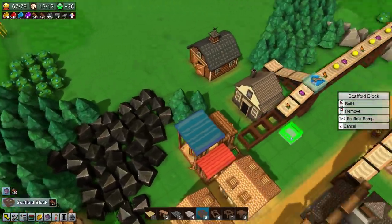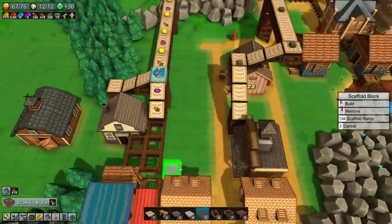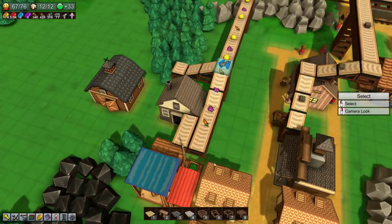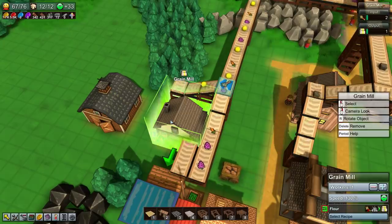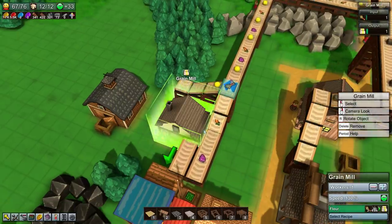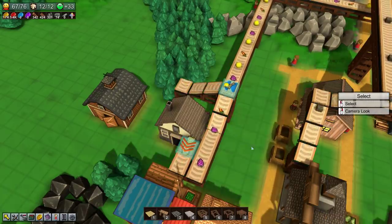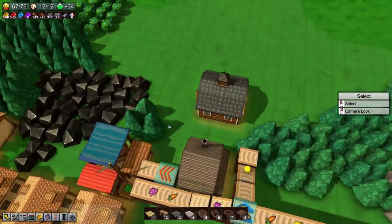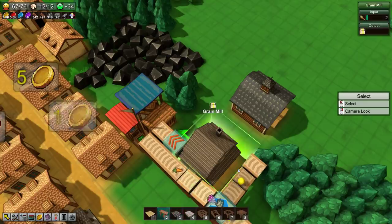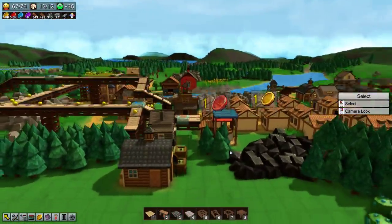We'll do a similar thing over here — that should be all the belts we need, then we run them straight forward. This will need a grabber. I reckon at some point I'll just make a toolbar that is all the logistics blocks because it's good to just have them on tap — you can quickly check and hit the button. That should all be working now and the carts can happily roll underneath.